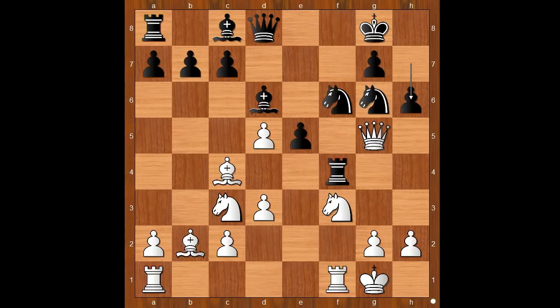Tartakova played queen to g3. If queen takes on g6, then rook to g4 — bye bye queen. Back to our game: queen to g3, black to move. e4, unleashing the dark-squared bishop and sacrificing a pawn.